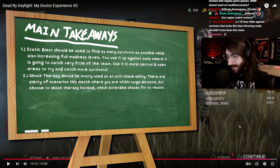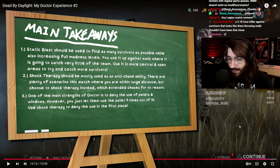Third takeaway: with Doctor you benefit so much from leaving pallets up — shock therapy prevents survivors from vaulting — but you were kicking a lot of pallets instead. I think it was because you had Thwack and were desperate for Thwack value, so you were just shredding through pallets instead of using shock therapy to prevent the vault and get the down. Probably take Thwack off, because not only does it not fit your character, it also gave you a really bad habit of kicking pallets when you could have just downed survivors instead.